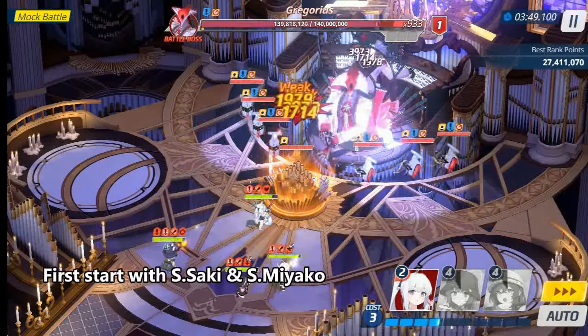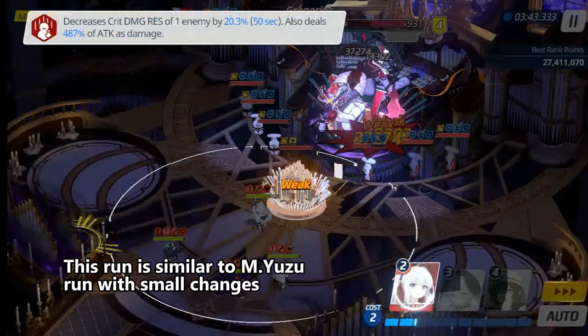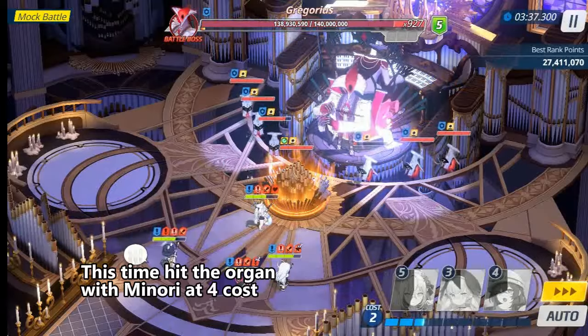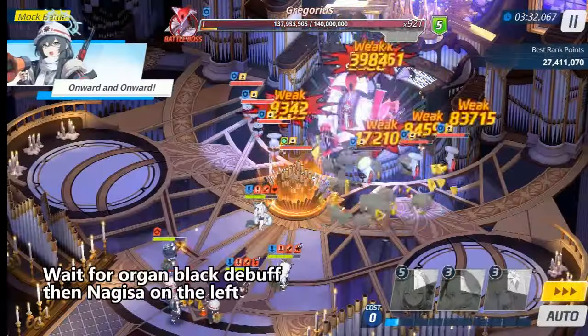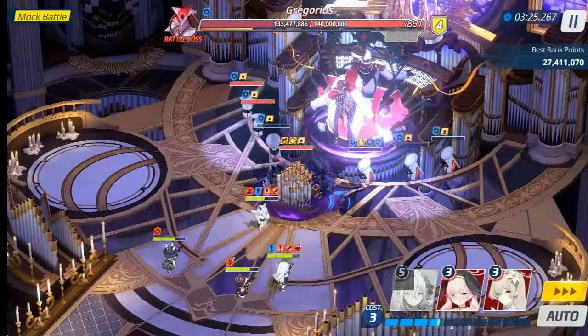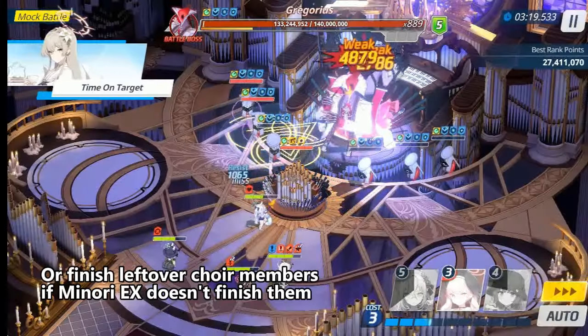First start with S-Soki and S-Miyako. This run is similar to the Yuzu run with small changes. This time hit the Organ with Minori at 4 cost. Wait for the Organ Black Day buff — the Nojisa are on the left. Or finish leftover Choir members if Minori X doesn't finish them.